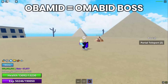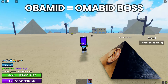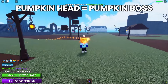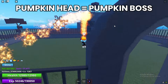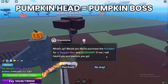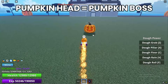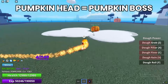Moving on to Pumpkin Island with the Pumpkin Head accessory. You get this accessory by defeating the pumpkin boss. To spawn the pumpkin boss, come out of the hand and you can spawn it. Whenever you defeat the giant pumpkin there's a small chance of getting the Pumpkin Head accessory. That's how to get the Pumpkin Head accessory.